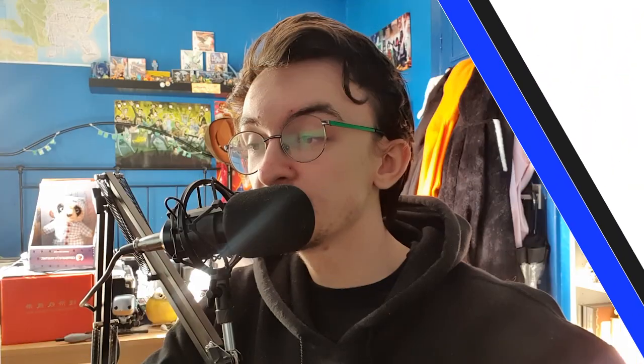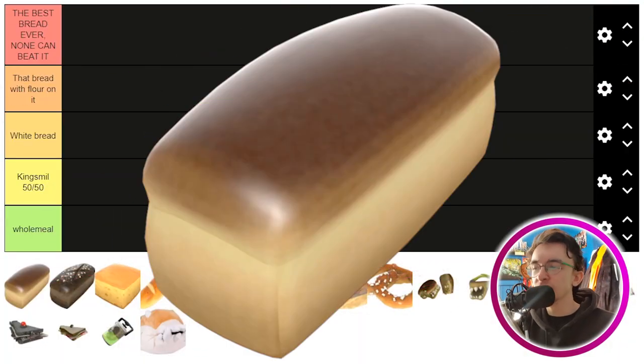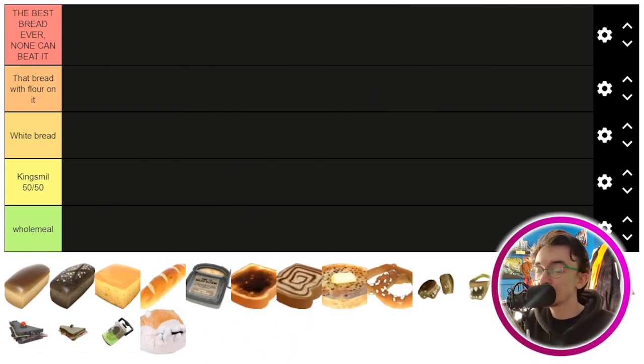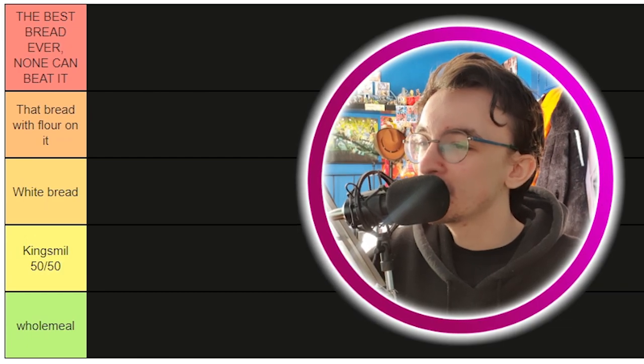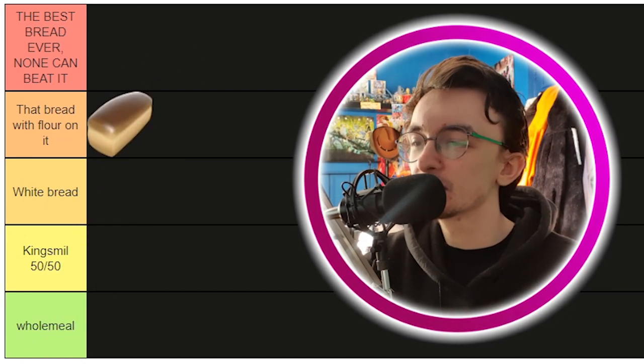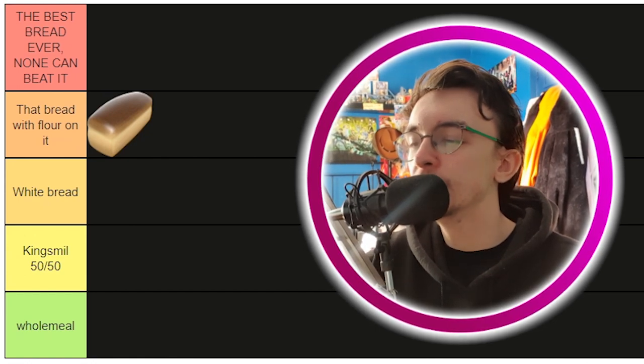First up is your plain loaf — a classic plain loaf bread. This represents the Scout. It's a nice looking piece of bread — a classic bloomer, if you will. I'm going to put it in the 'bread with flour on it' tier. I think it's a very nice looking piece of bread.